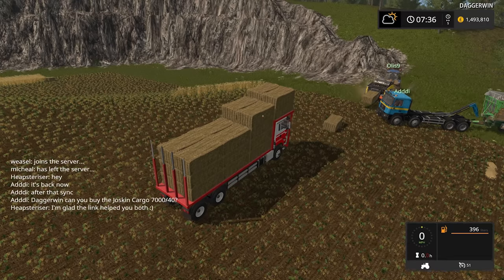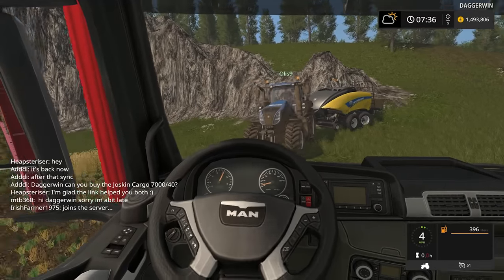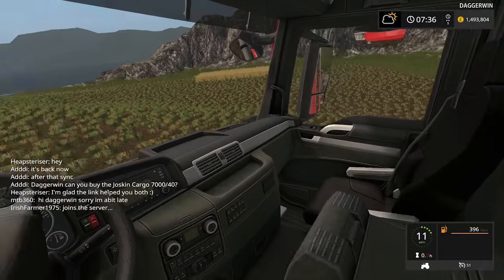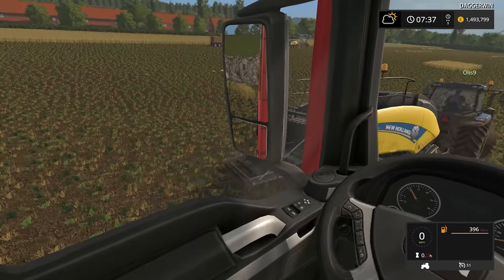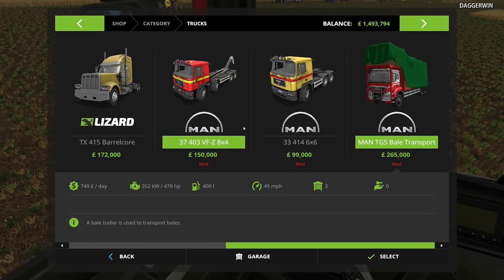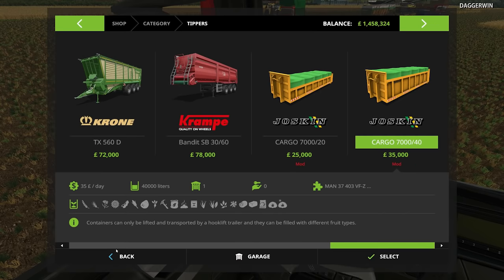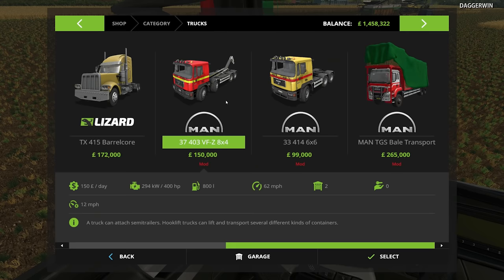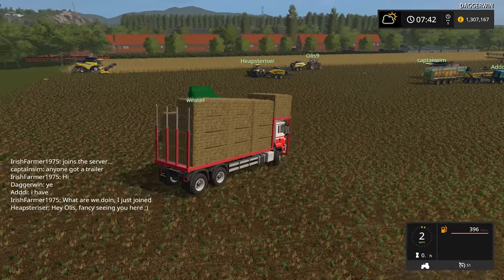Can you buy the Joskin Cargo 7040? I can do, but I have to take a look at it first. This is the first time I've been in the interior view - it seems very nice, actually. Truck interiors in Farming Simulator aren't usually that good for some reason, but this is nice. So here we have a request - this one here. We're going to have this colour scheme of yellow. We'll also have to buy the truck which is compatible with this. We'll see exactly what that looks like when it comes to us.